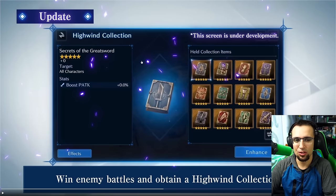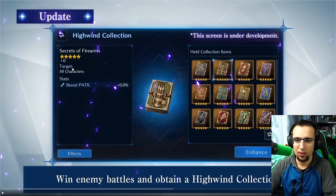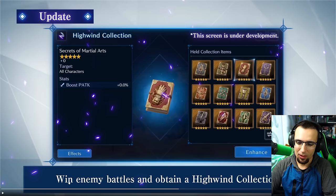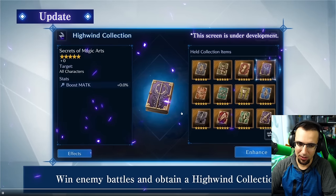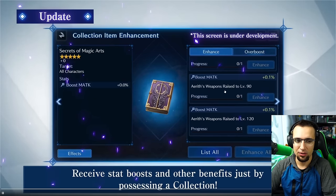They show this collection section, which is really interesting. You can see 'Secrets of the Great Sword,' target all characters, stats, boost physical attack 0.0%. Then we've got Barrett's book here — if you guys are playing Rebirth, you know exactly what this is. In here, when you win enemy battles and obtain a High Wind collection item, it works a little differently. In order to upgrade these and unlock that boost attack for all characters, they're going to make us push towards leveling characters' weapons. Earth weapon raised to level 50, 90, and 120 — zero out of one, so you have to do that once and then you unlock all of that.